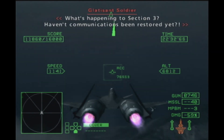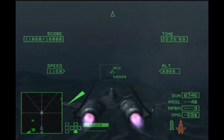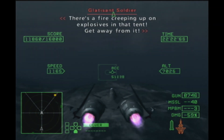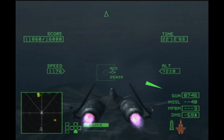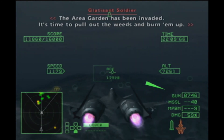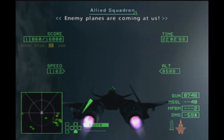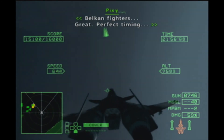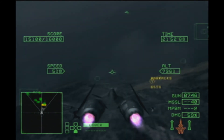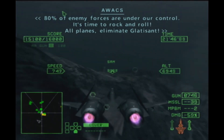What's happening to Section 3? Heaven, commuter — have casualties been restored yet? There's a player ripping up our forces on that front. Get away from it. The area's heart has been invaded. It's time to pull out the waves and burn them up. Move. Enemy planes are coming out at us. Falcon fighters — great, perfect timing. Eighty percent of enemy forces are under our control. It's time to rock and roll. All planes, eliminate Gladysand.